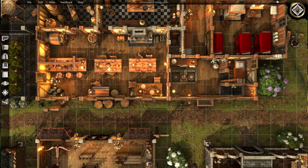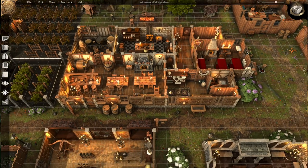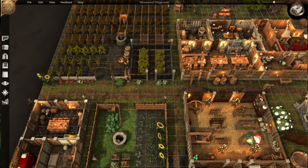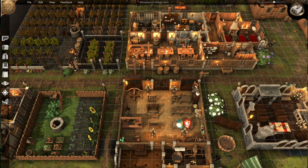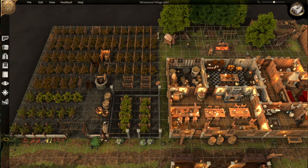Hey everybody, this is Bashfoot, and today we're going to talk about how to make a village in Dungeon Alchemist. This is the village of Wineswood. It is two parts, and I made it for one of my patrons who voted because they wanted a sort of base for the players — a home village, whether that's where they're from or part of a mission. So I'm going to show you a little bit about how I made it.